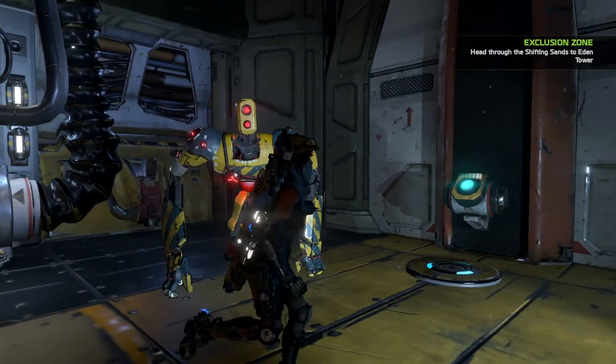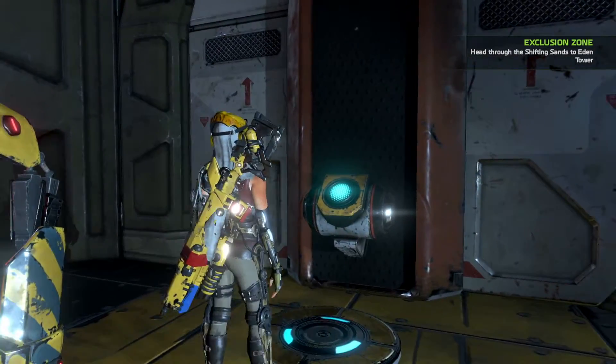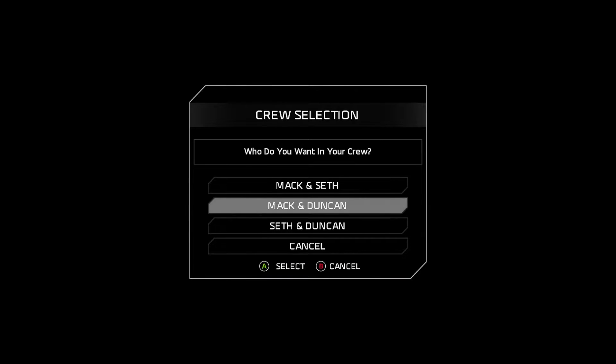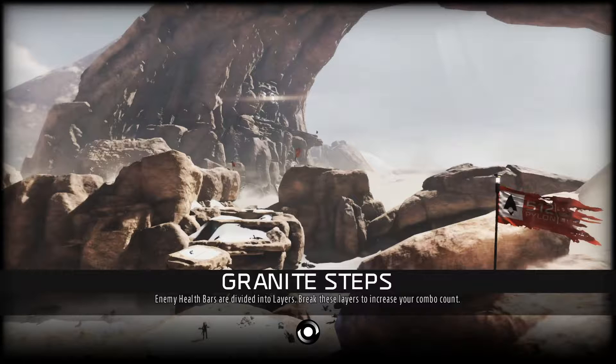We definitely gotta bring Duncan with us. Let's bring Seth and Duncan, because Mac has the Smelling Ability but I feel like that's the least useful. I mean, I don't know — you just have to bring all three. I don't know why it doesn't let you, you know? We're heading to Eden Tower through the Shifting Sands. Hmm, maybe we're further along than I thought.